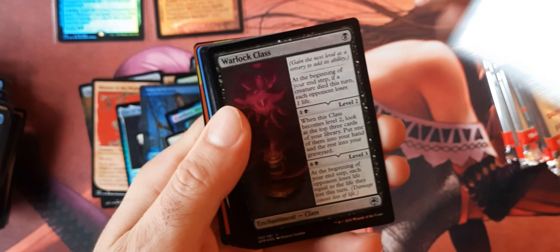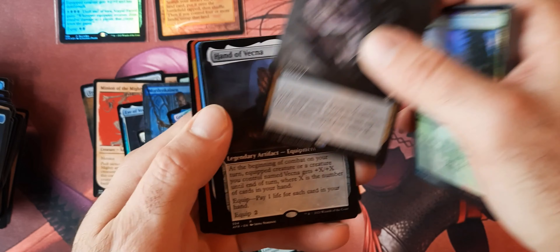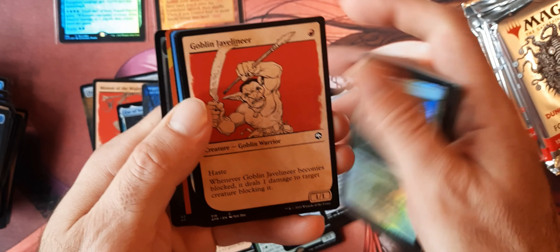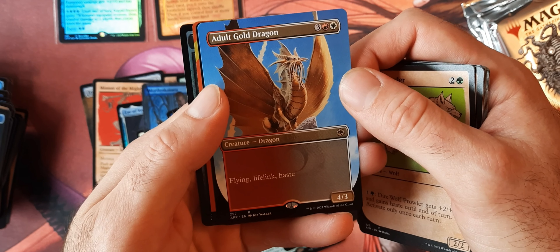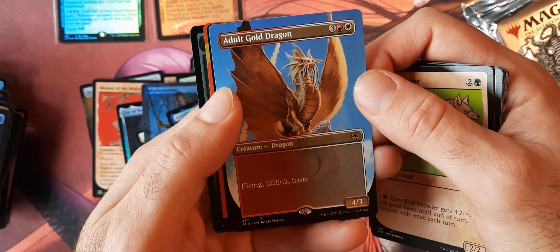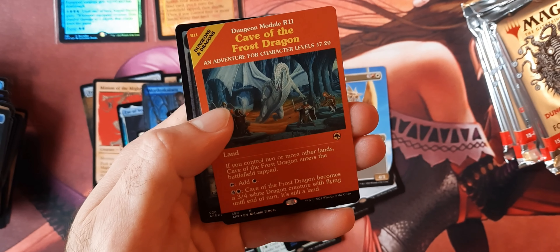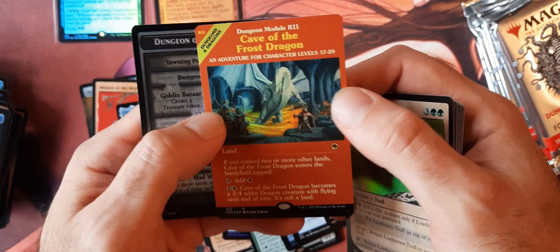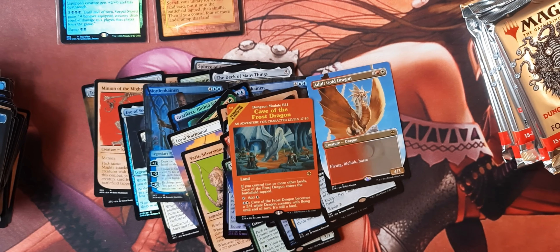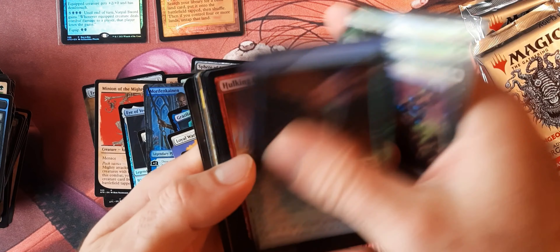And then we have a Demon here — Orcus. And then we got another white card, Extract Brain. Another Hand of Viscera. And then — Adult Gold Dragon. I don't know if this is related to the Goldspan Dragon, but I don't think that's one of the Mythic Dragons that we're looking for.